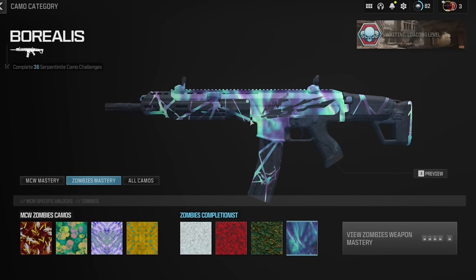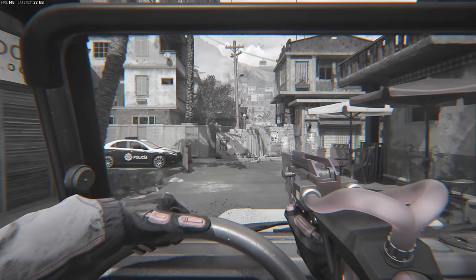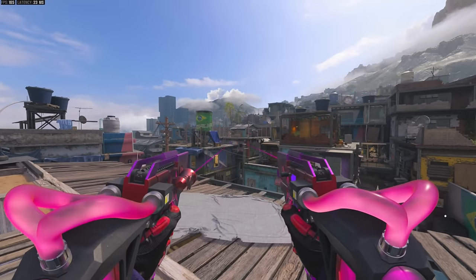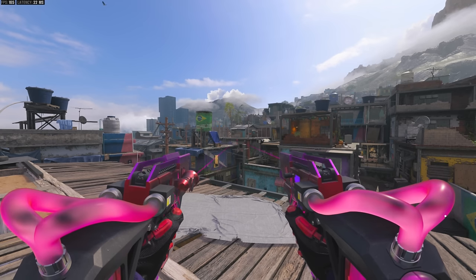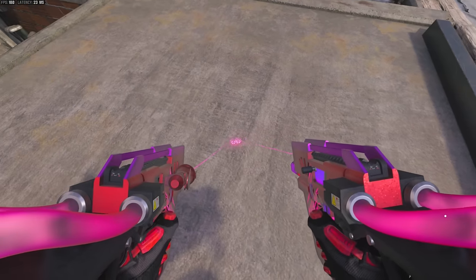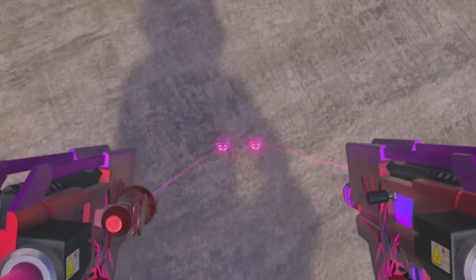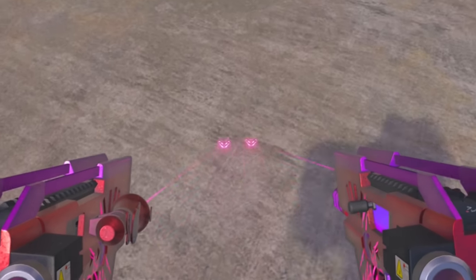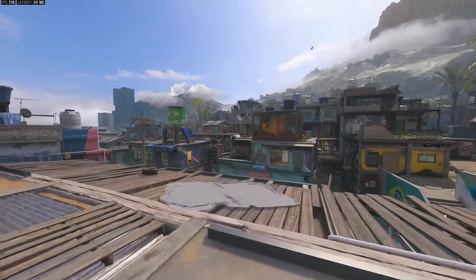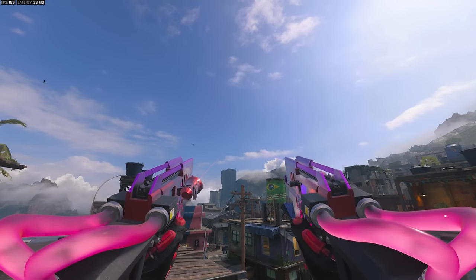Now it's time for the Mastercraft. Right off the bat we get a one-handed hold while driving into the map. First impressions — these are pretty nutty for our first Mastercraft and we haven't even inspected it yet. There are tubes on the back flowing with some sort of liquid, custom laser sights, and the design looks more devilish than a cat to me. The tracers on this appear to be the same as the other weapons, but let's go ahead and inspect our first Mastercraft in Modern Warfare 3.